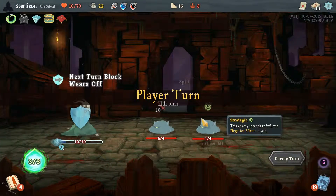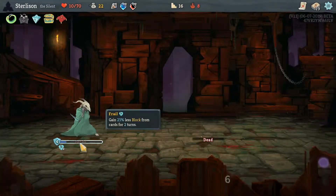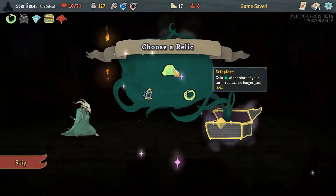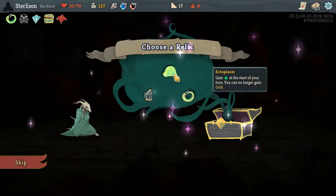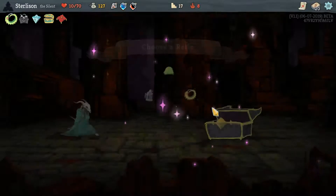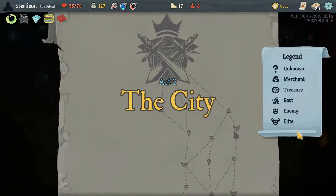I could have gotten lethal there if I wasn't stupid — oh well. Didn't matter, thankfully it was okay either way. Corpse Explosion seems good, that's kinda damage. All these kinda suck. I don't think this deck needs more energy yet. I think we need more draw, more consistent draw at least.